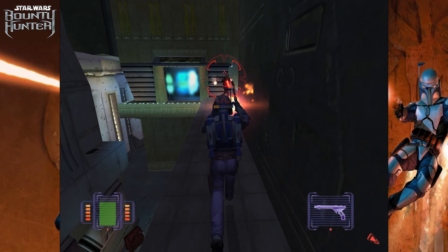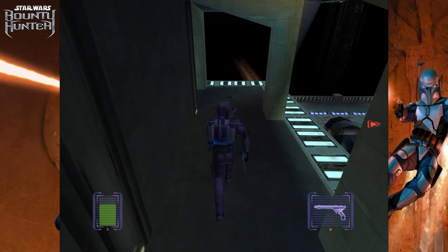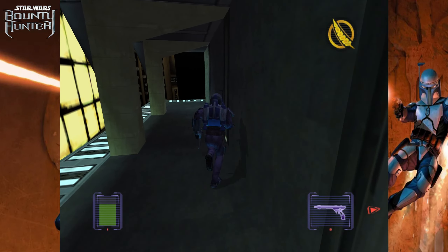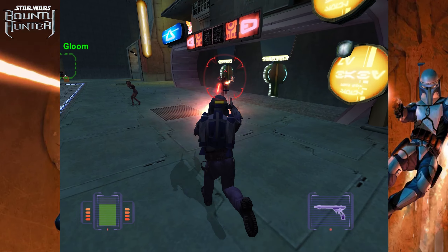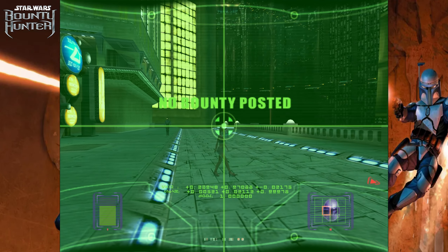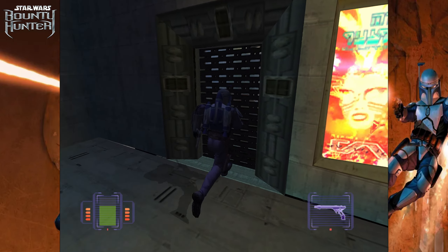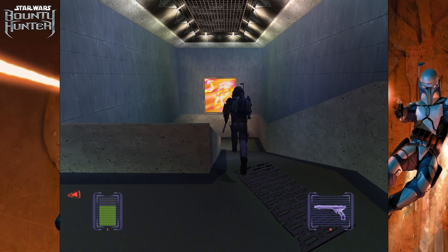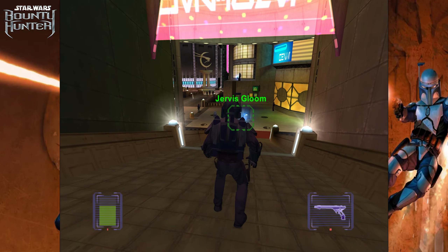Alright, here we go. See how these buildings have this blue LED-looking trim? Gotta get on this one — it's right around the corner here. She's basically just overlooking the area we have to go to to follow our target. I don't think we have any bounties out here. We do have — I think three bounties in this area — so it's gonna be kind of tricky because I think two of them are enemies.